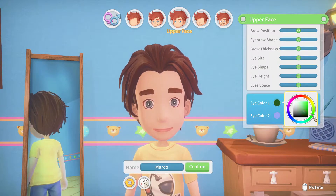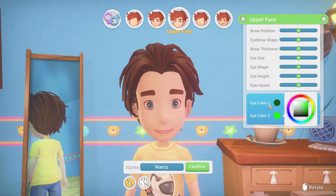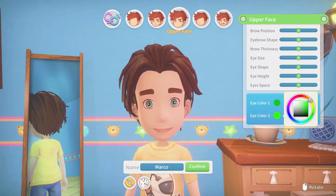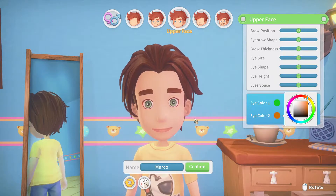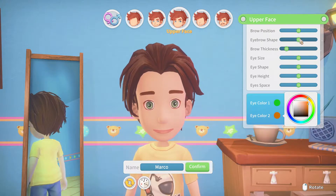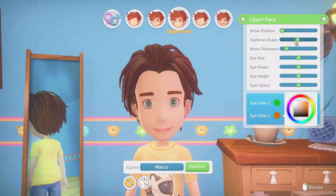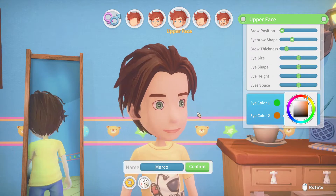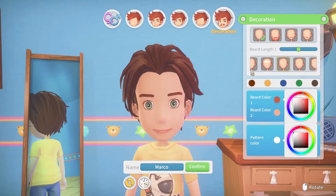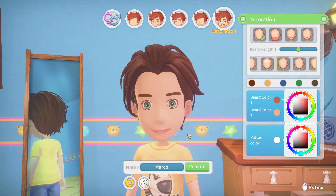Upper face, eye color — I have more of a greeny-brown eye color. I don't know why it doesn't change colors, but there we go. For brow thickness, we're going to shrink it down — I definitely don't have huge brows. Brow position, I'm going to make them a little lower. Brow shape, we'll go with a little bit like that to make them look more natural. Our nose is cute, our mouth isn't too bad, so I'm fine with all that. I like the way my guy looks.